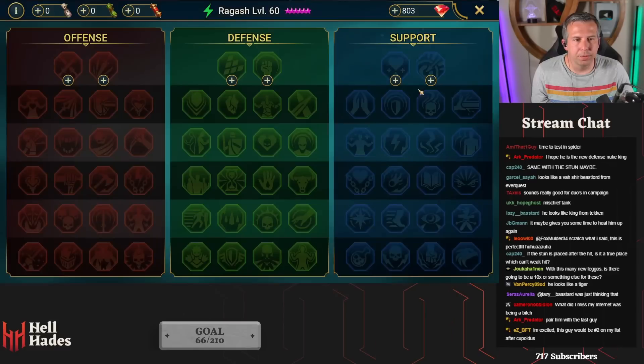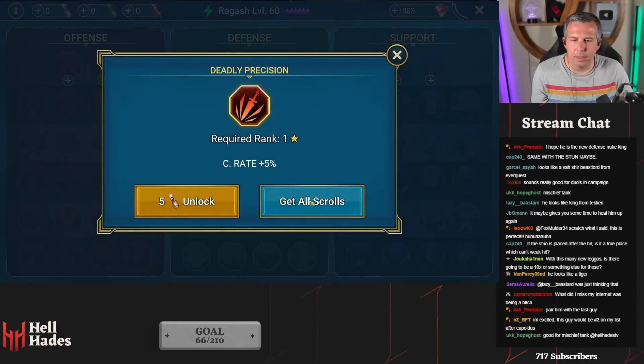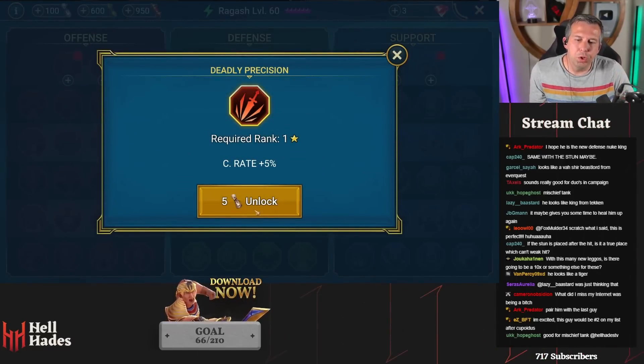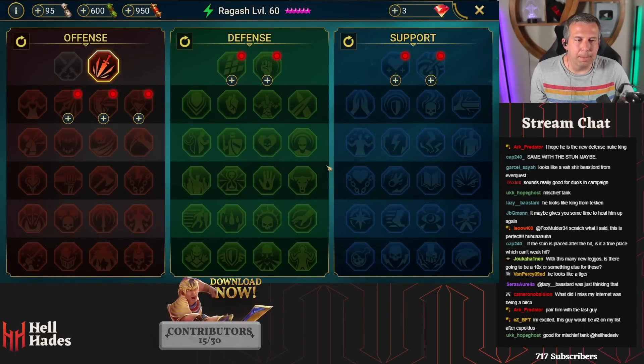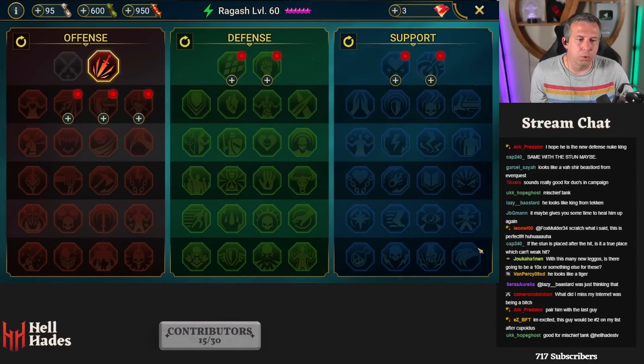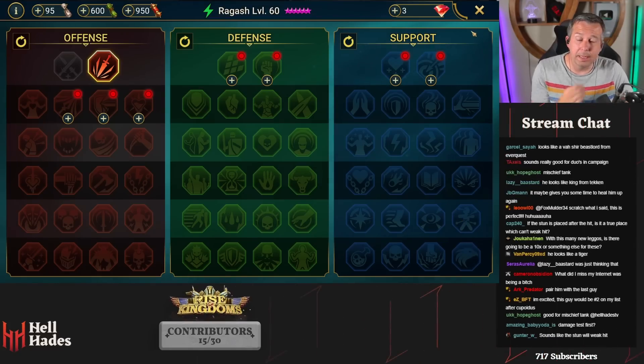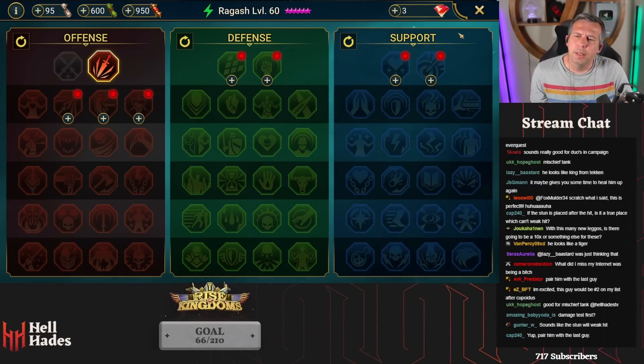Let's do masteries first. He does need accuracy and stuff - this is where he's one of those oddballs. Would you build him pure damage? I guess we're building pure damage first, or do you build him as a debuffer? Good for mischief tank as well.